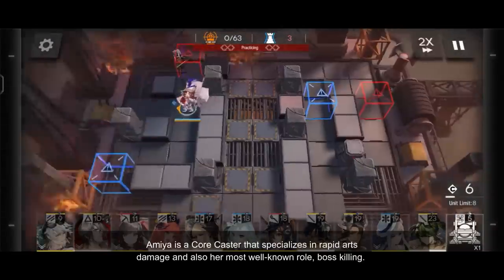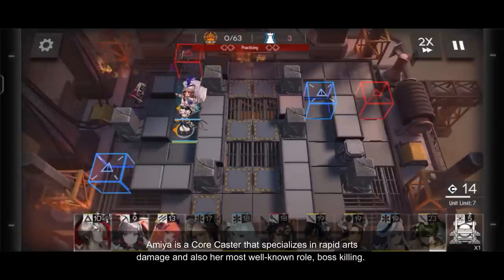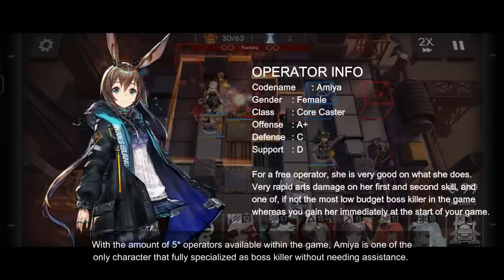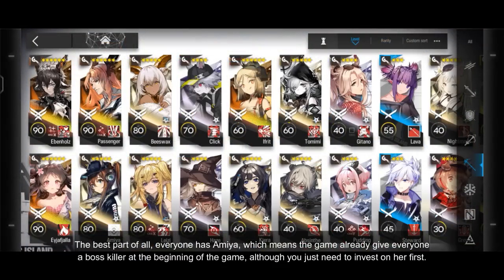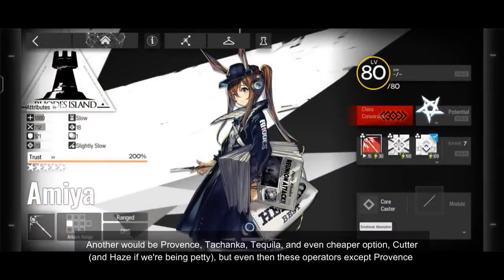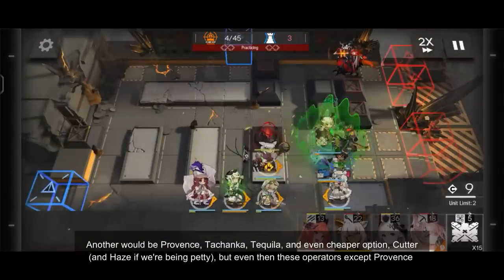Amiya is a core caster that specializes in rapid arts damage and also her most well-known role, boss killing. With the amount of 5-star operators available within the game, Amiya is one of the only characters that fully specializes as a boss killer without needing assistance. The best part of all, everyone has Amiya, which means the game already gives everyone a boss killer at the beginning. Another option would be Provence, the 6-star, Tequila, and even the cheaper option, Cutter.